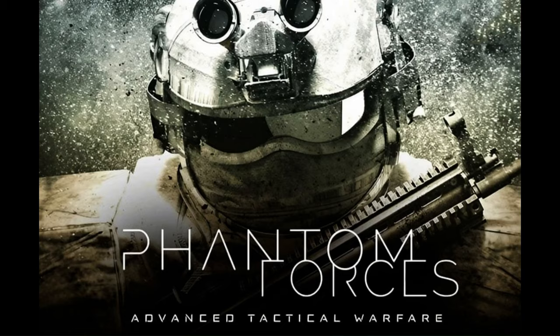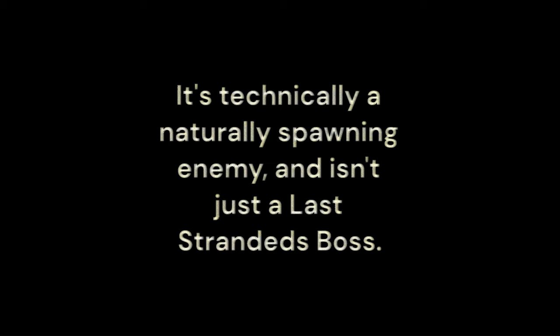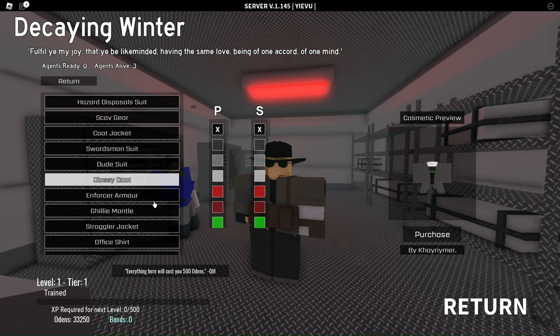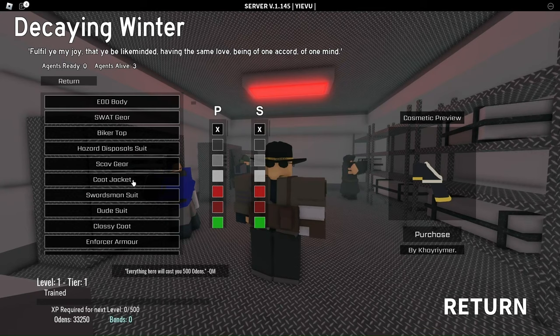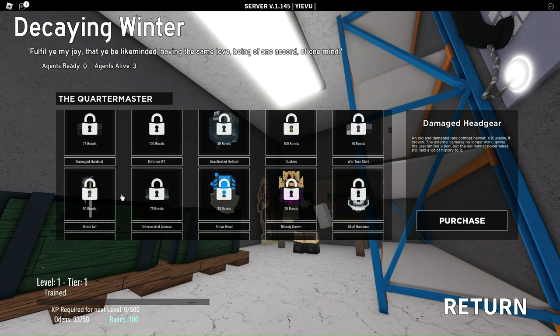Moving on to cosmetics: this game forces you to actually earn in-game cosmetics as opposed to using your Roblox avatar. You can buy each standard cosmetic piece for 500 Odins — as the game calls it — which are earned through killing enemies. The categories of drip you can acquire are extremely varied and can lead to some very smooth and badass-looking character appearances. Every 100 level-ups you can pledge, where you pay a fee to go back to level 1 and get 100 bonds as prestige currency. This can be used to get unique quartermaster cosmetics like weaponry skins and apparel worn by bosses.